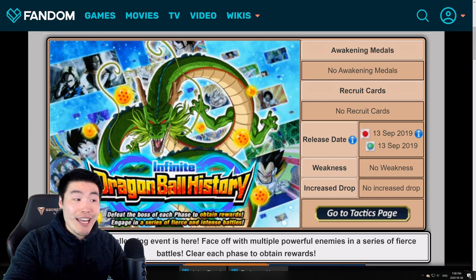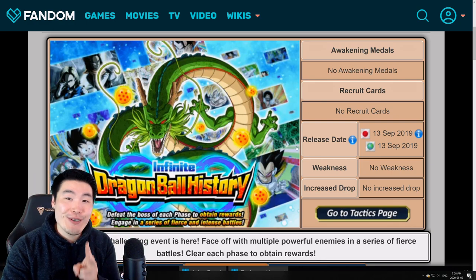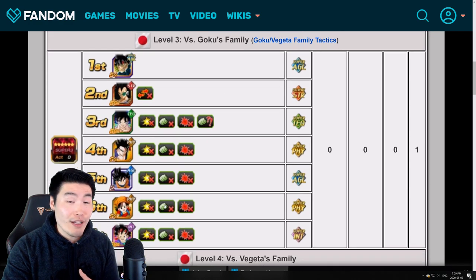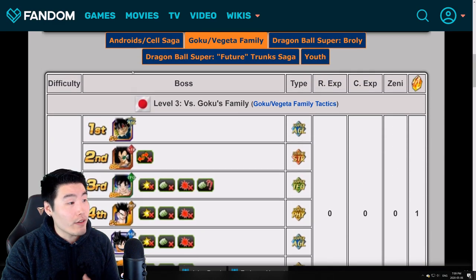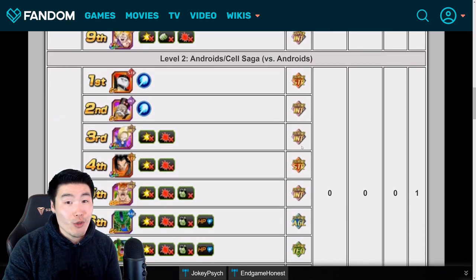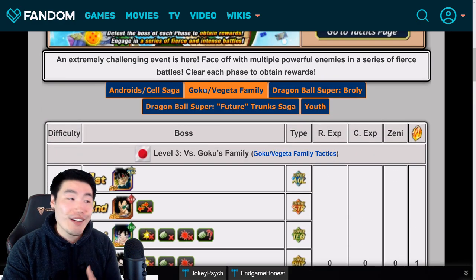JP, on the other hand, already has seven stages on this event. Anyways, the theme for these two new stages are going to be level three, Goku's Family, and level four, Vegeta's Family. All the enemies for level three are members of Goku's family, and all the enemies for level four are members of Vegeta's family. You guys remember the first two levels were Android/Cell Saga versus Super Warriors for level one, and Android/Cell Saga versus Androids for level two. All this happened during the 300 million download celebration, and now we're almost on the five-year anniversary for global, so it's been a hot minute since we got anything new for this event.